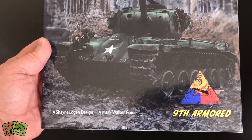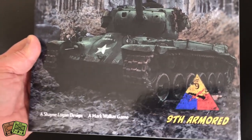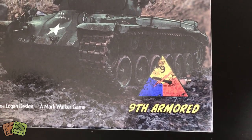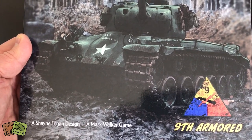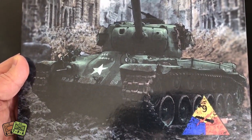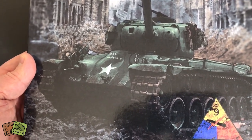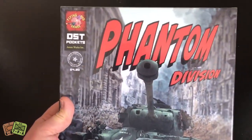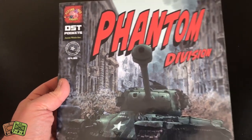Now in order to play this one, I believe you need OST Volume 2. So you can't just buy this one and play it. The Phantom Division refers to the 9th Armored Division, and they were involved in several actions - the Ardennes offensive, and I think they captured the bridge at Remagen. I love that movie, by the way - one of my favorites. Also the Ruhr Pocket; they were involved in fighting there in Germany near the end. So this pocket small box game focuses on their work.